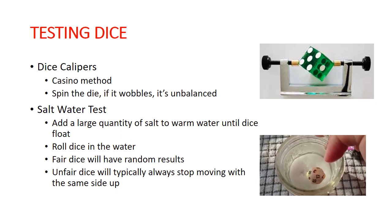Speaking of testing dice, there are a couple of different ways to actually test dice to see if they're fair. The way they do it at the casino is with dice calipers — they put the die in a little clamp, spin it, and it should come to an even stop. If it wobbles at the end of the spin, you can tell it's unbalanced because something weighted is making it bounce back the other direction. Dice calipers are expensive — I took a quick look online and they're like 50 bucks and up, so this is only if you're super serious about your dice.